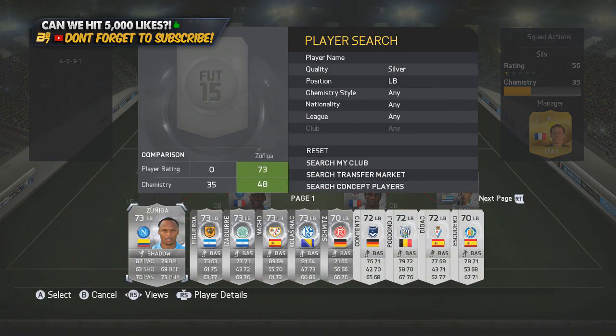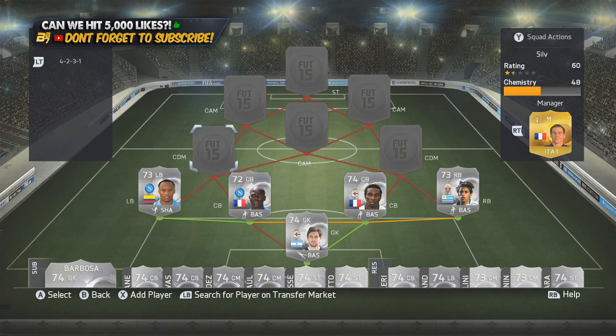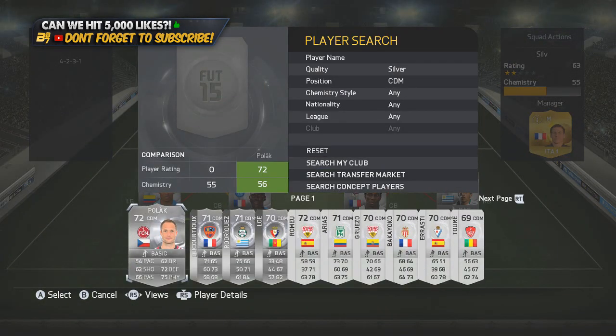In the left back position we go with Zuniga from Napoli, getting a strong link there as well. In the CDM position we start off a new hybrid link — we have Movember. In the right-hand CDM position, this is a formation I don't really like to go near.